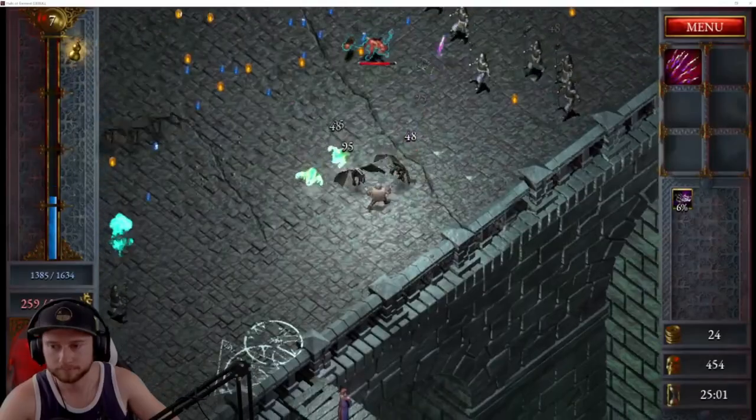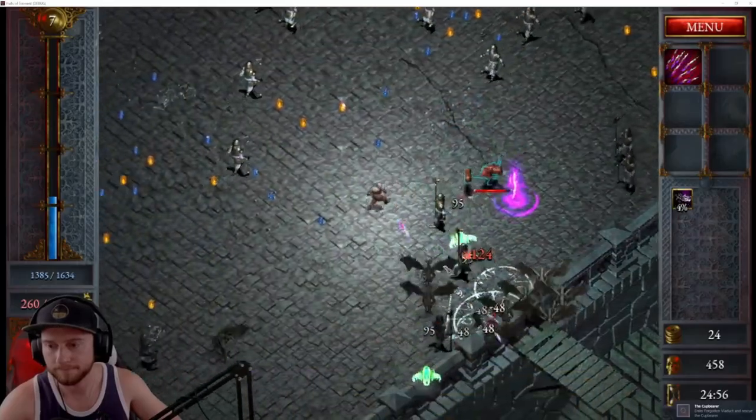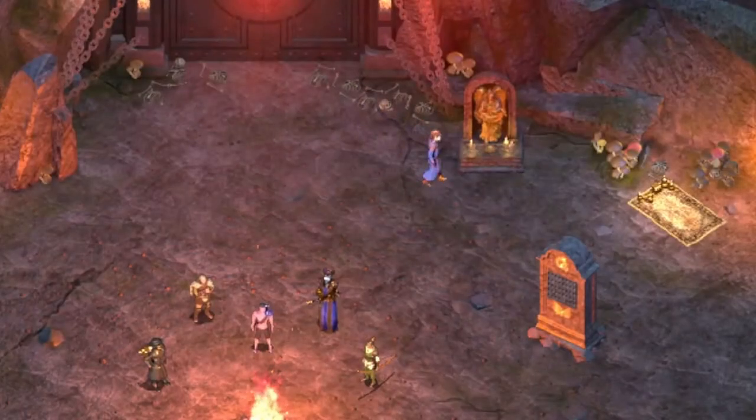Track it down, pick it up, and return to the Cup Bear. This will complete the task. Now whenever you die or survive, he will now show up at the starting camp.